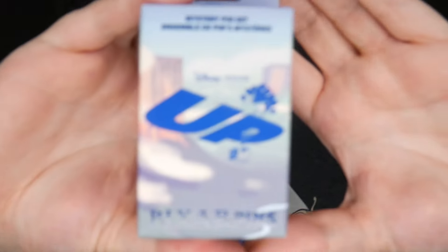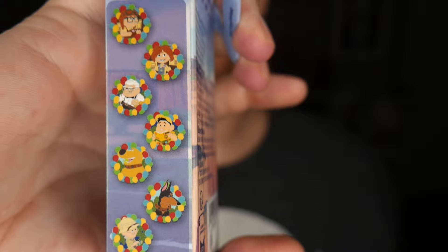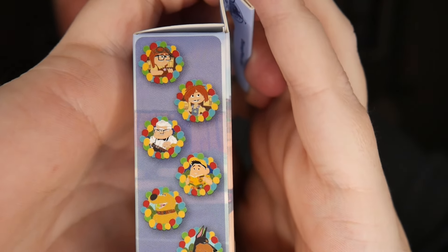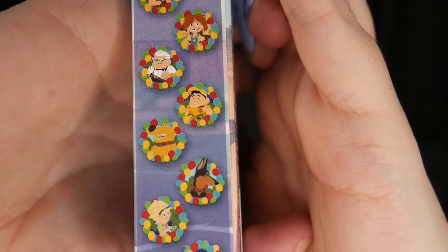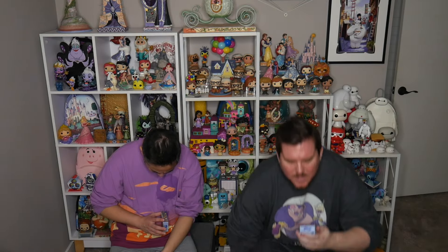They really need to stop doing duplicate boxes — it's frustrating. Next we're doing the Up series. We love the movie but there are so many Up pins that look the same. These are cute though because they feature new characters, and there are balloons in every background like a wreath. We have Young Carl, Young Ellie, Older Carl, Russell, Dug, Alpha, Older Ellie, and Kevin. I really want the Alpha one and Older Ellie.